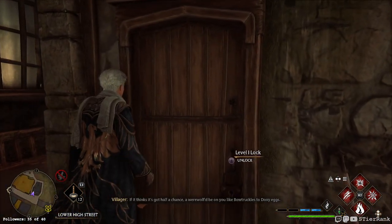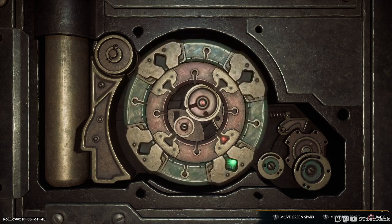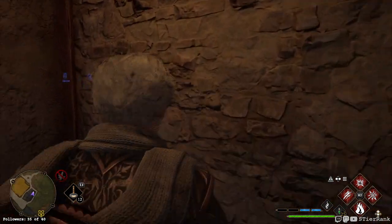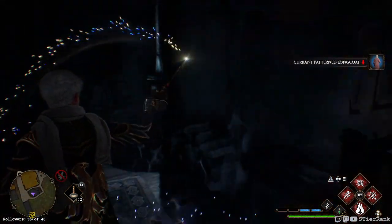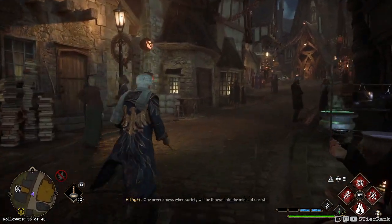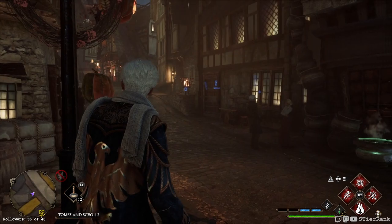I think it might be this one - oh, that's a level one lock. Let's go here and see what's in here. Okay, definitely not the one but we'll take a little detour. See what's in here - okay, we got a treasure box. The house faces northeast, I think this might be it actually right here. Hmm, I didn't notice it had a second door to get in.